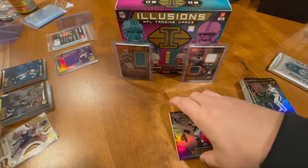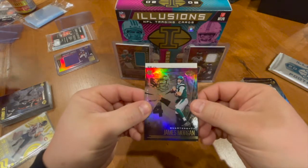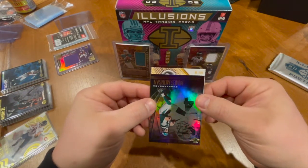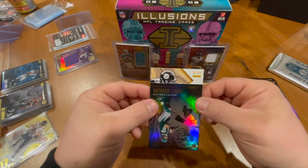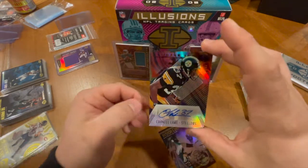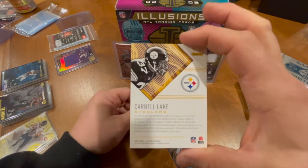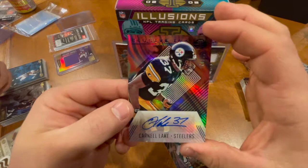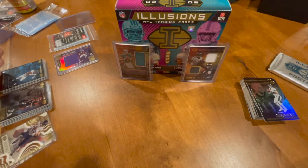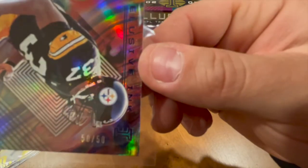Very nice. Alright, moment we've all been waiting for. Taking this slow — that is upside down, we're going to move it and slowly slide that down. That is a Steeler! Carnell Lake of the Steelers — that is our one other auto! Not too sure who Carnell Lake is but we could always do our research. We got an auto, we'll take it. James Morgan rookie card, 50 of 50 — our boy Joe has got great eyes, 50 of 50, the last card.